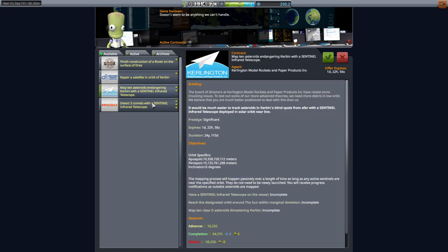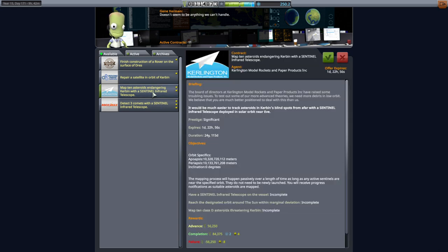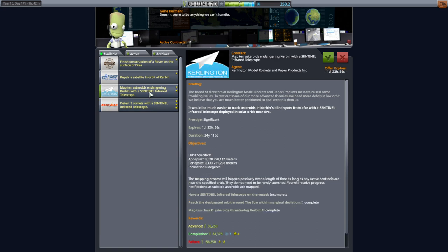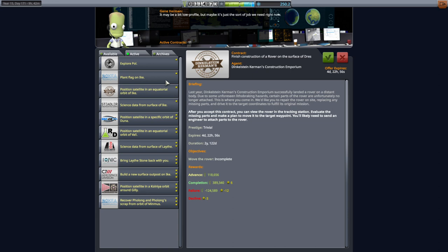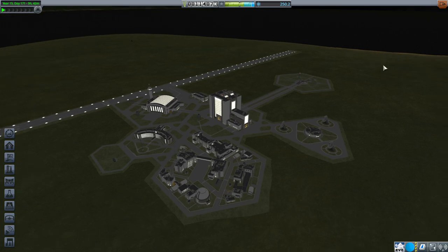I'm not interested in repairing the satellite in orbit. The mapping stuff will wait. Ten asteroids and three comets — it doesn't pay very much compared to everything else, so I'll leave that. Drez is not really in our scope right now. But the first thing is I want to see about Flong in orbit of Minmus, and try and get Minmus ISRU started.